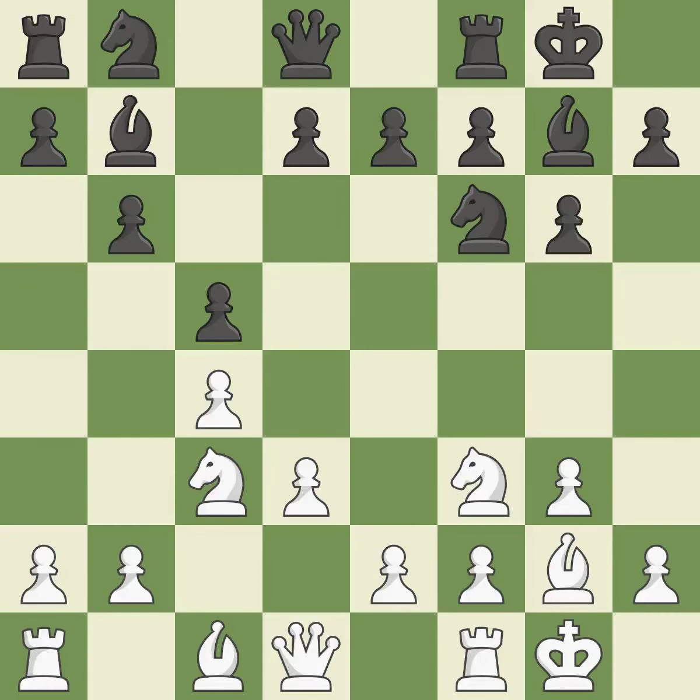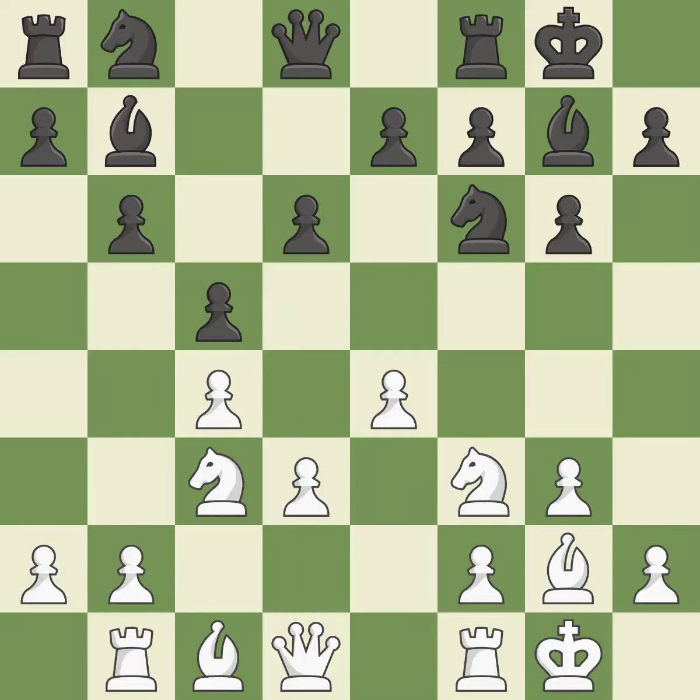Castling develops a rook while also moving the king to safety. Castling to the same side of the board as the opponent tends to lead to less sharp positions compared with opposite-side castling. It is the final book action — a wise decision. A rook enters the action after developing outside of its starting square.